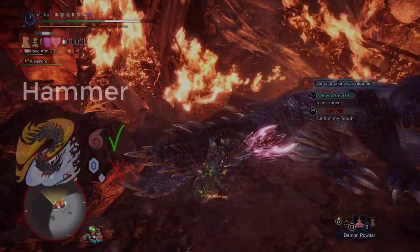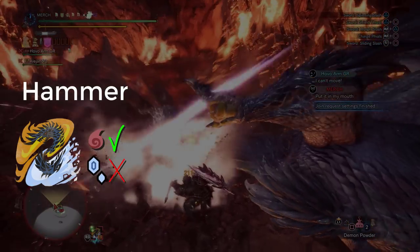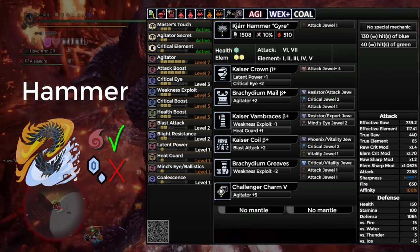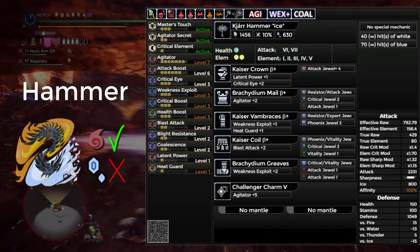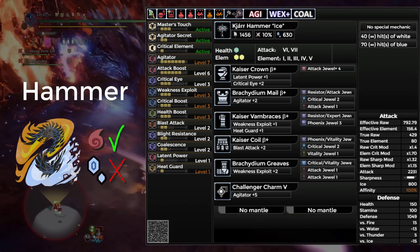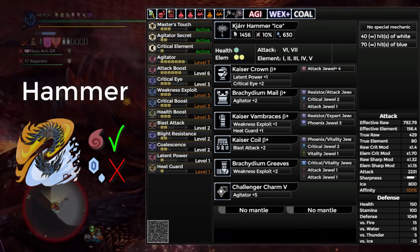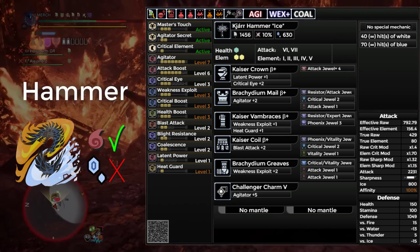Moving on, we have Hammer. I'm once again asking you to try Hammer versus him in the Fire Active quest, due to the Fire Hammer being in the same position as Dual Blades — it doesn't reach White Sharpness, which means you need Mind's Eye, and it's just weaker all around. For Ice, we're going to be using the Kiara Hammer Ice, and the Armor is a combination of Teo and Brachy for Master's Touch and Agitator Secret. As a whole, this gives you Agitator 7, Attack Boost 6, Crit Eye 3, Max Crit Boost, Weakness Exploit, Health Boost, two levels of Blight Resistance, Coalescence, and Heat Guard.